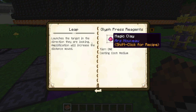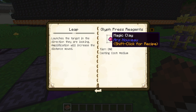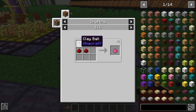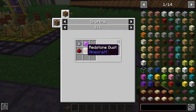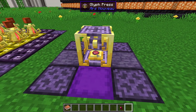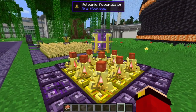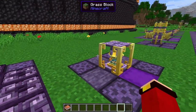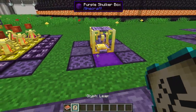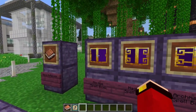I'm going to craft the Leap spell, which launches you into the air. To craft it you need Magic Clay and a spider eye. Magic Clay is crafted with one clay ball, one mana gem, and two redstone dust. Place the Magic Clay in the Glyph Press, right-click with your spider eye, and it starts crafting — using mana from the nearby jar. Out comes the Leap glyph.